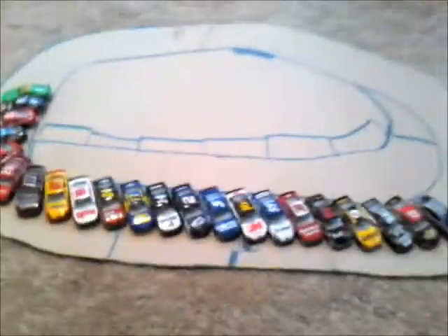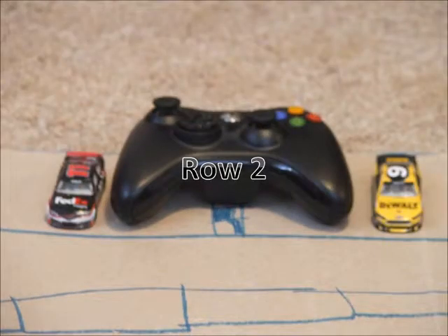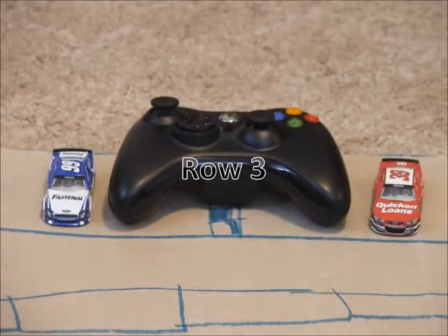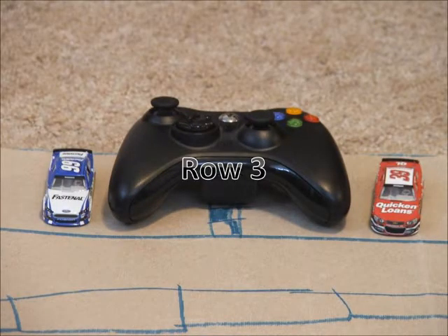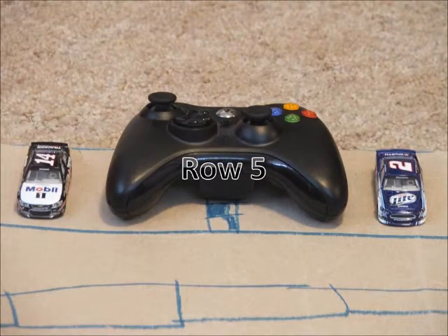Now let's take a look at your starting lineup. On row 1 we have the 15 of Clint Boyer and the 48 of Jimmy Johnson. Starting in row 2 we have the 9 of Marcus Ambrose and the 11 car of Denny Hamlin. Rolling off in row 3 we have the 39 car of Ryan Newman and the 99 Ford of Carl Edwards. In row 4 today we have the 16 of Greg Biffle and the 5 car of Casey Cain.